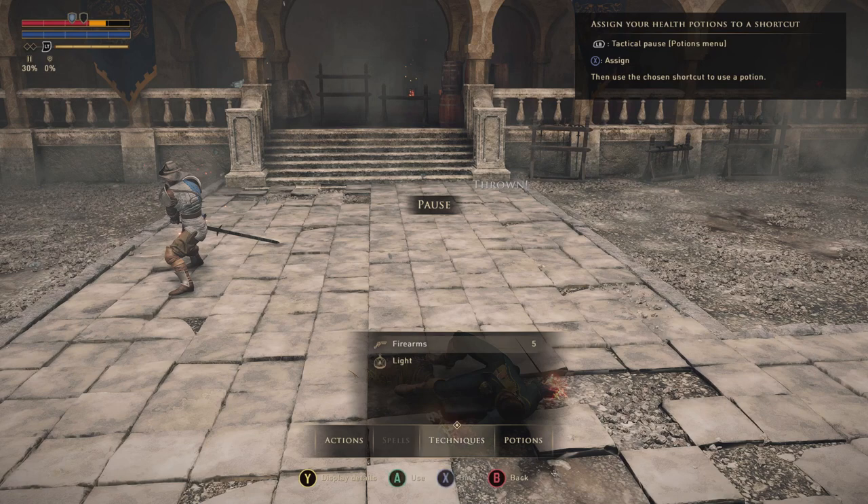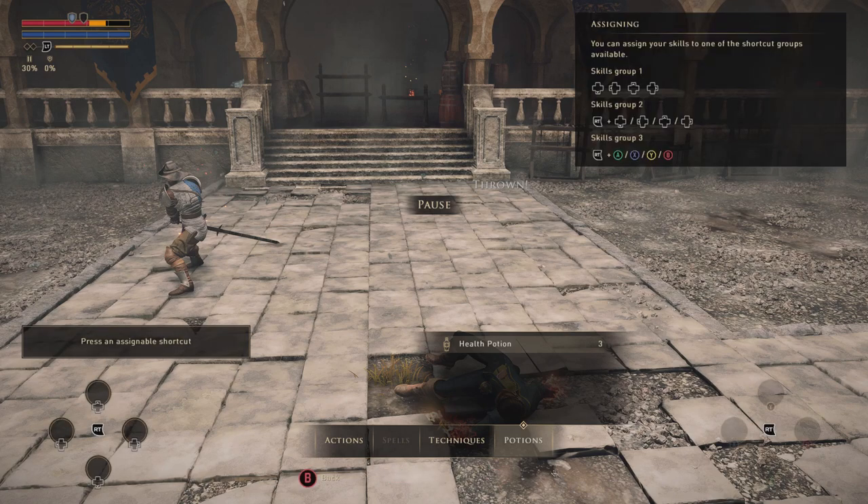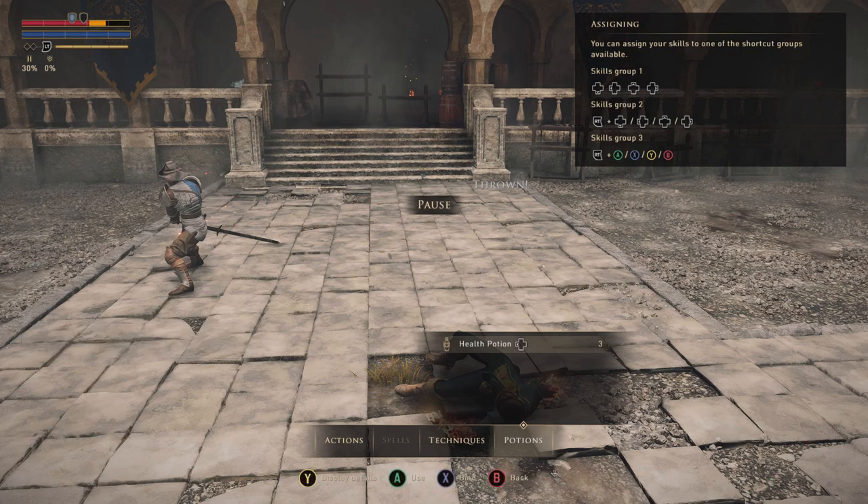We need to heal ourselves using a potion. X is bind. I'll put it on the left bumper for now. There are two sets of shortcut slots — four bumper buttons and each trigger doubles the set. I'm going to put healing on the first one. Okay, that should be it.